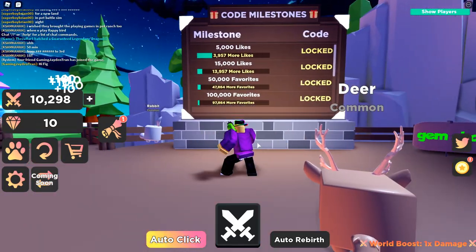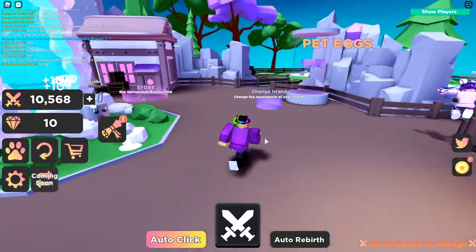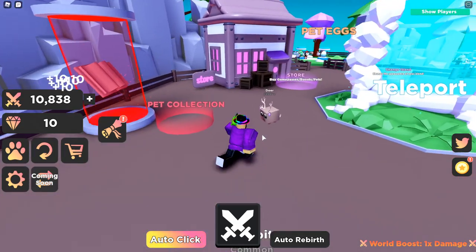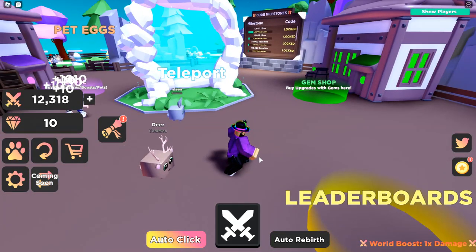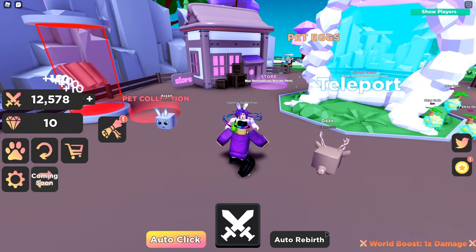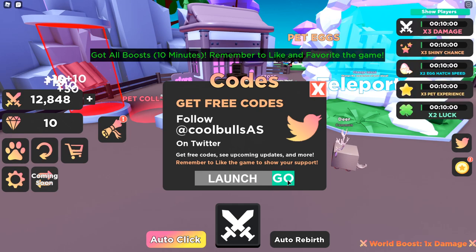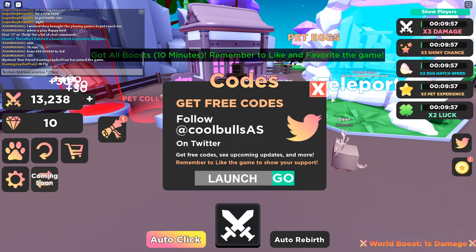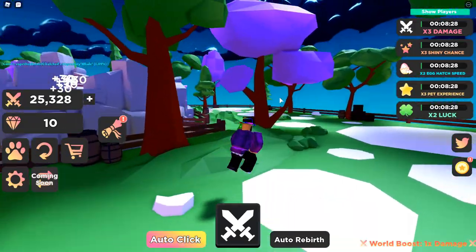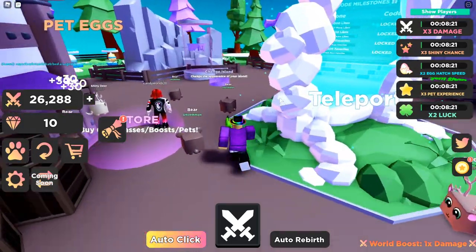There are codes you can enter — let me go find one and share it with you guys. The code to use is 'launch' — enter that in the codes section. That's going to get you a 10-minute boost, and you can see all the rewards pop up on the right-hand side. I'm running around now looking for another area to explore — I'm pretty sure there's more than just the one starting zone.